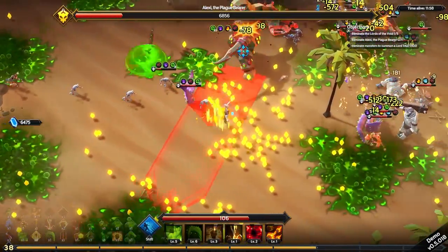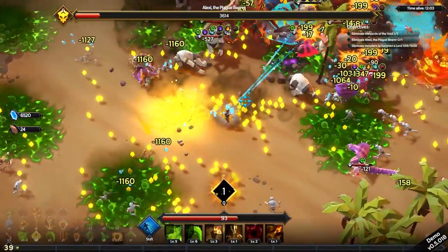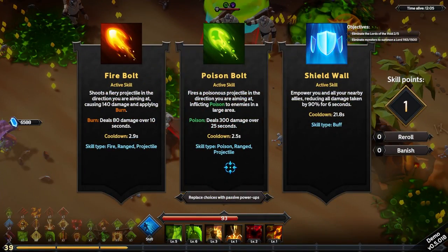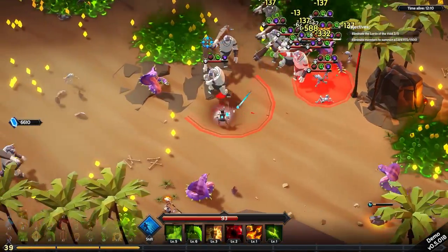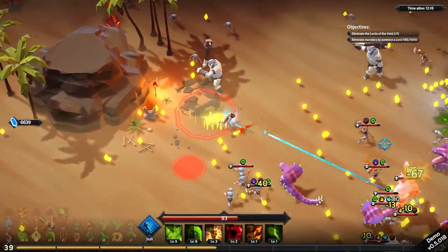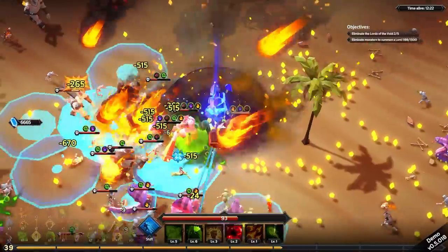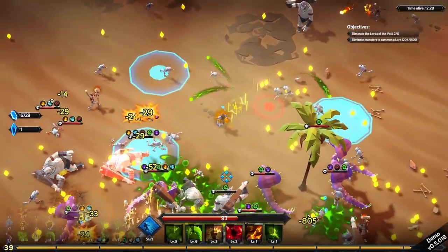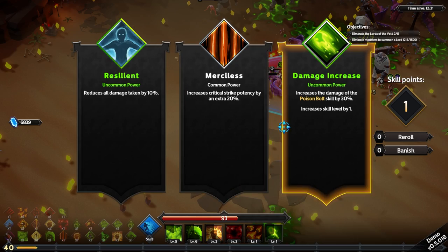We should probably get rid of thunderclap — I don't think I really care much for it. Snag a bunch more EXP. Poison bolt — goodbye thunderclap. I don't care too much for poison bolt, however it is a ranged attack and more poison, so I'll take it. I've got 300 more before the next lord and I'm pretty sure it's just going to be Alexei again.